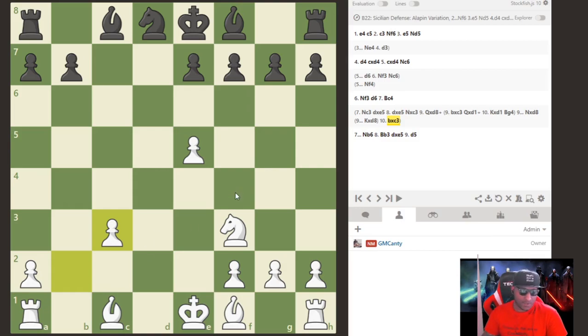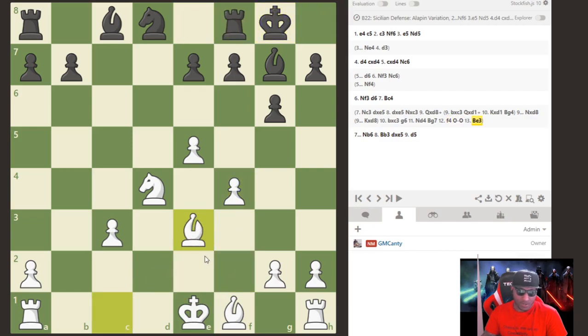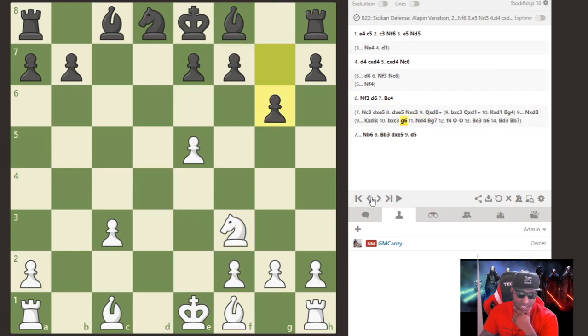Shveshnikov actually played g6 in this position, and after g6, knight d4 was his immediate move. After that, f4 to bolster, bishop g7, bishop e3, bishop d3, king d2, castles. There's a lot of counterplay for white — very rich position. I got a draw in a slightly better endgame against International Master Keaton Kiewra, which was very nice against such a strong opponent.